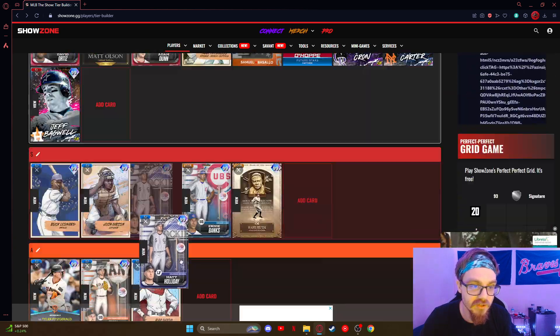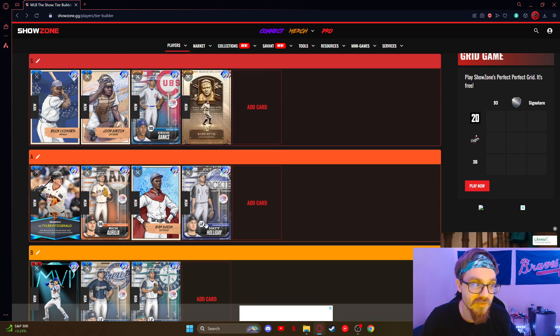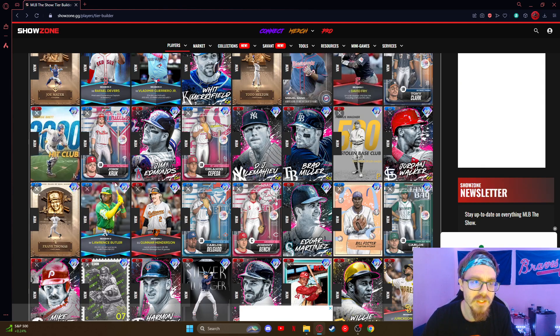Matt Holiday — A2. He's really good. I feel like he's a better DH though — the fielding's not quite there with Matt Holiday. But he's still a great card. Joe Mauer — A-tier as well. I'd say he's a better catcher, but he's a really good card — probably diamond defense over there at first base.